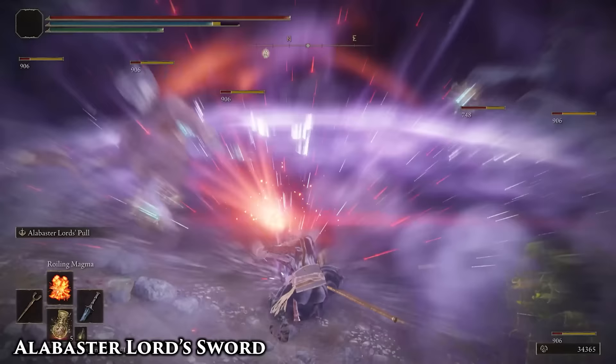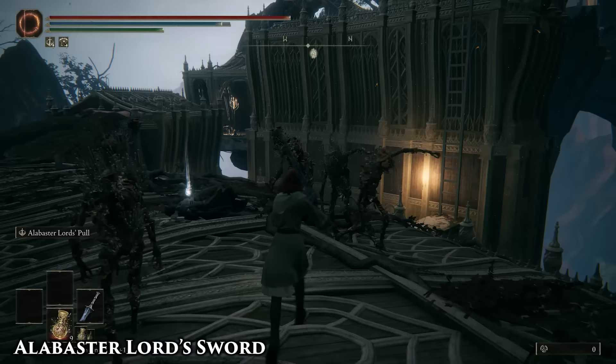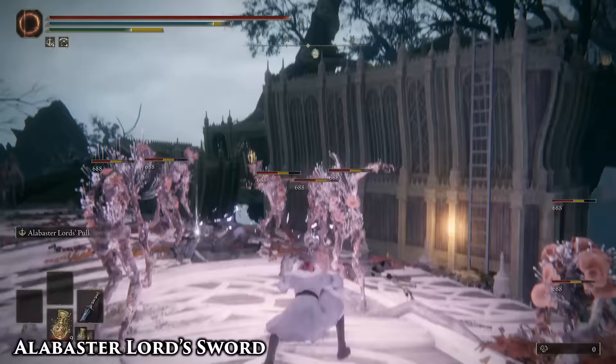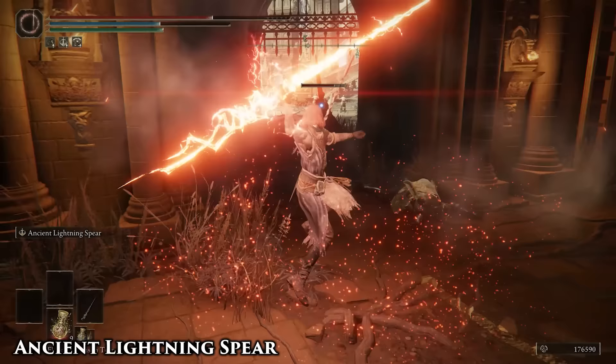You can cast offensive spells with delayed or lingering damage like Magma Sorceries, and then use Alabaster Lord's Pull to bring enemies into its effective range. That's the exact same thing I said about Gravitas in the last video, and that's because this is the exact same skill.